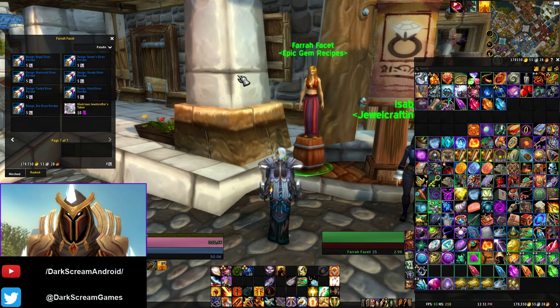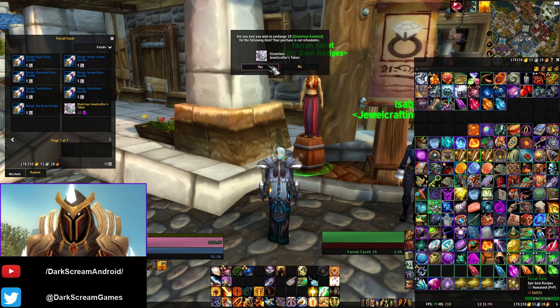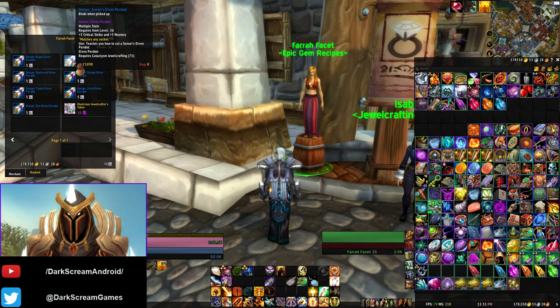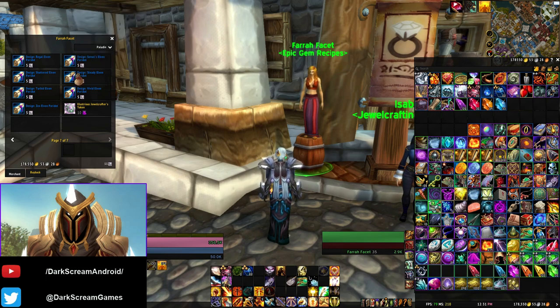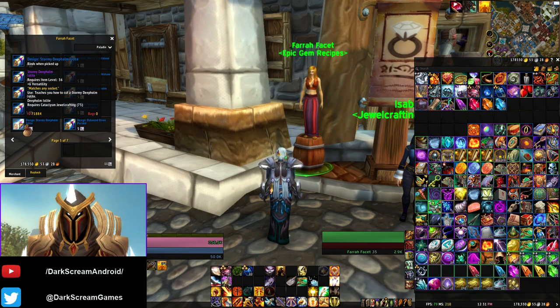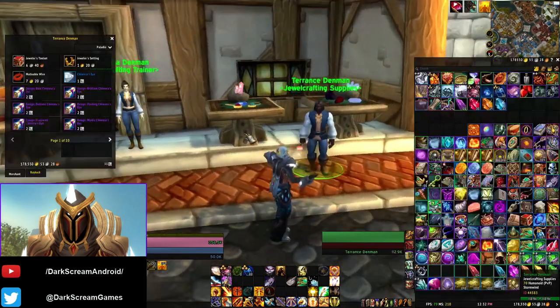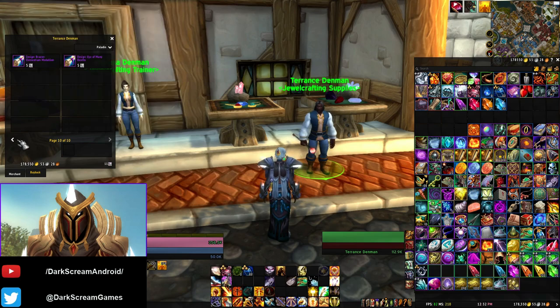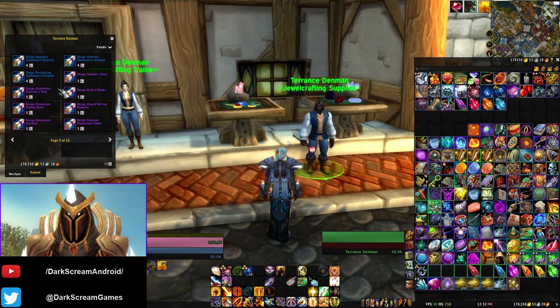Now, what are these recipes good for? Why do this? Well, other than just collecting them and increasing my total recipe count, a lot of these gems are good for time walking and mage tower type scenarios. You have a lot of variety — you can get two secondary stats, armor and stamina, and there's some that have primary stat. Especially where you have old equipment that may have multiple gem slots. Some of these recipes are still what you want to acquire.